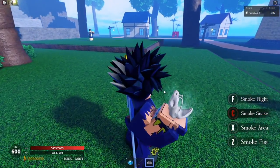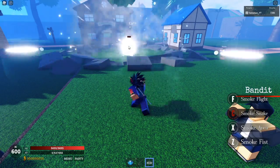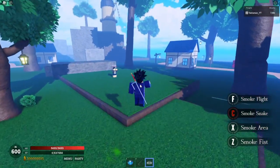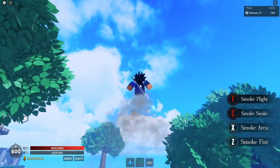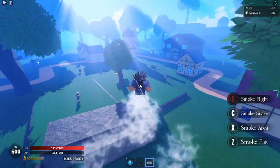Then you got the smoke snake — this looks sick right here, you guys see this? Bam! I think it's cool. And then of course we got that smoke flight — dang, what do you think of this guys? I like this right here, I like the little tornado.